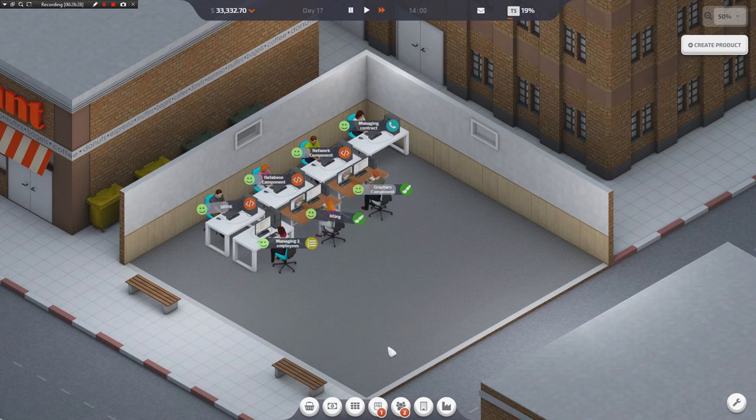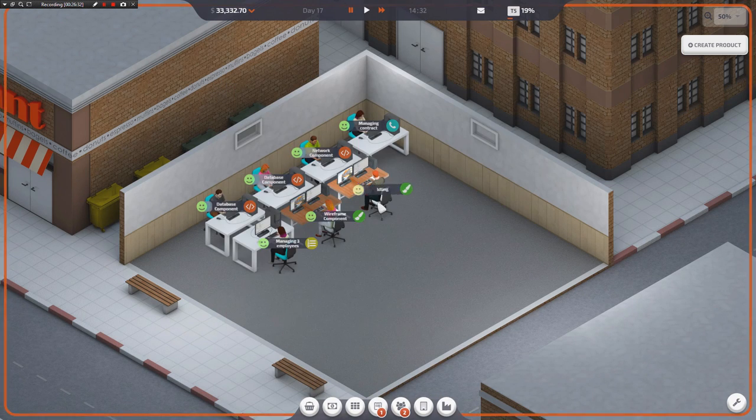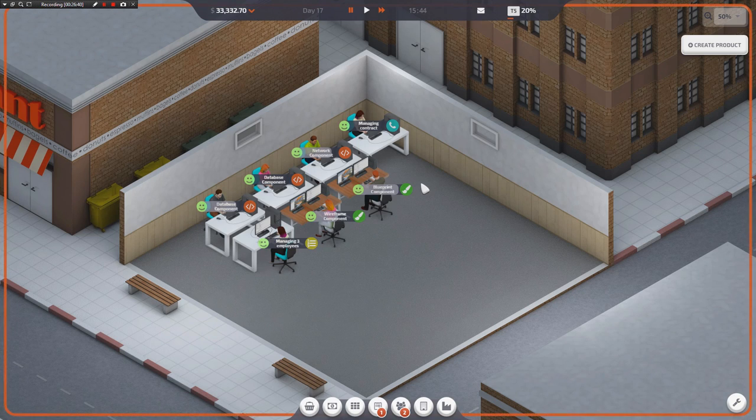Clicker games. Alright, so once we get up to like $60,000 to $70,000, that's when we're going to move to a new building. And that's when I'll hire more art staff — I'll hire three more developers, so we'll have six programmers, three art guys, three managers, two sales guys. Basically, when you move to the new building, you want to have like a glut of hiring. And that's when money's just going to start coming in hand over fist — you're just going to be shoveling money into your bank account.